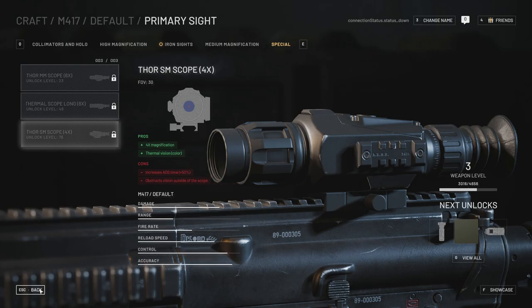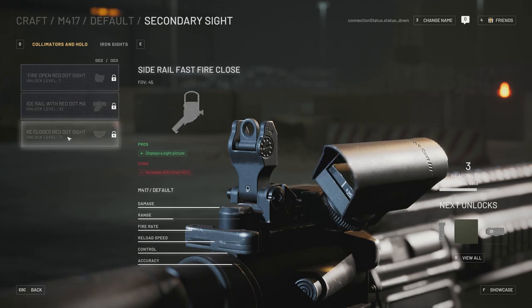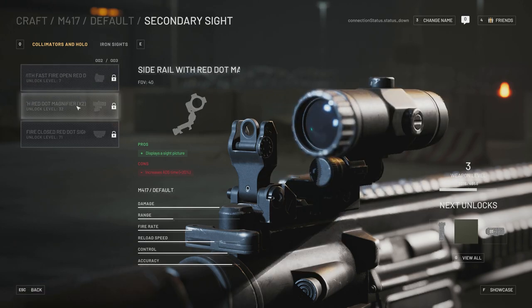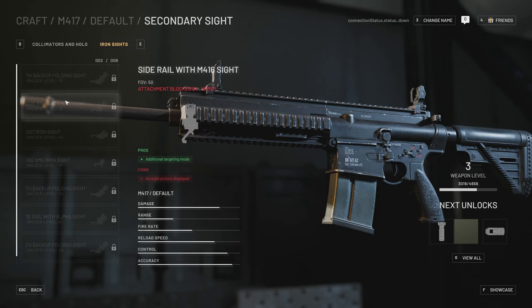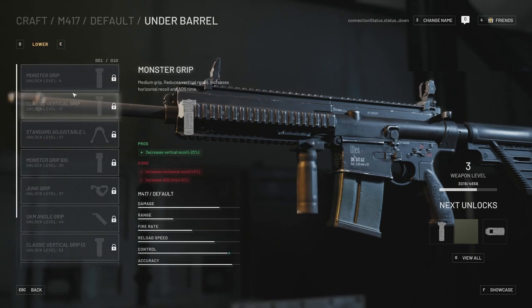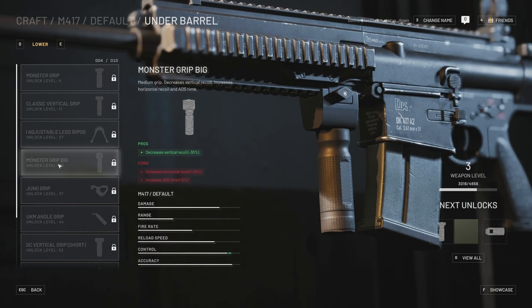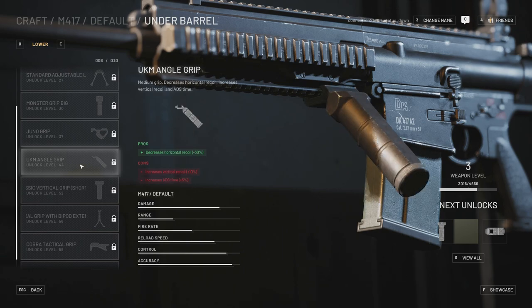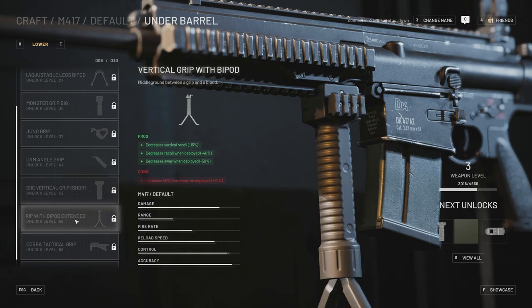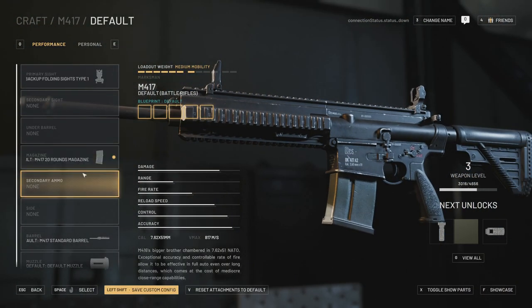For secondary sights you can canted-mount optics like different aim point variants — though it's unfortunate you have to reach around level 32-17 to unlock some of these, so it's definitely going to be a grind. Under-barrel attachments include a bunch of different grips: monster grip, classic vertical foregrip, bipod, juno grip, angled grips, Zenitco RK-2 grips seen primarily on Russian weapons like the PKP bullpup Pecheneg, a grip pod seen mainly with the SCAR-H, and even the potato grip unlocked at the very end.